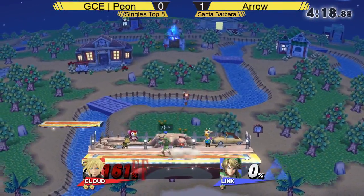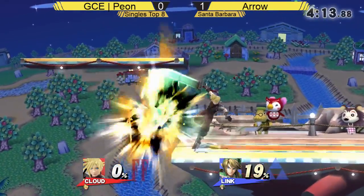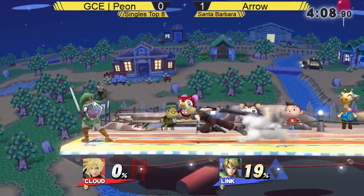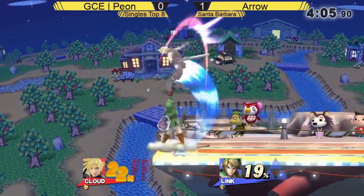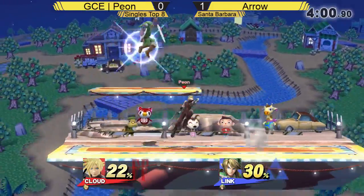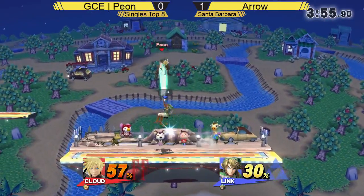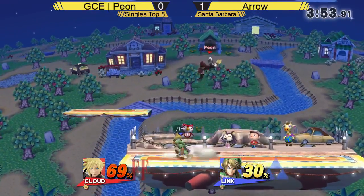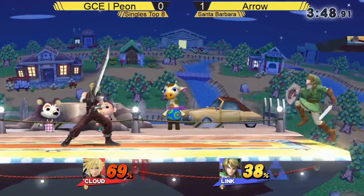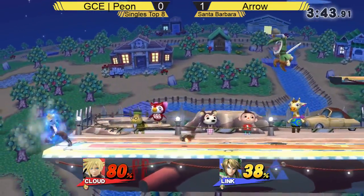But not on that occasion — 161 on Cloud. Even stevens now. He's gonna grab ledge, he's gonna be safe. We're gonna even things up right away with that up smash. Ooh, dropped shield a little bit too early — the down air actually clanks with the up air and now Link is in the advantage. Arrow doing some great work. Excellent turnaround grab, double roll to get away from that back air. Cloud now with limit.